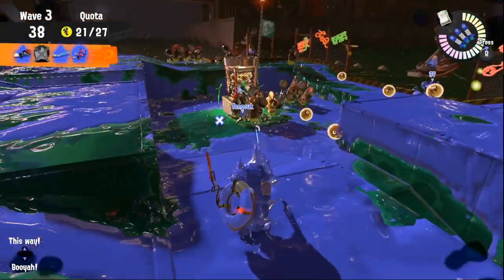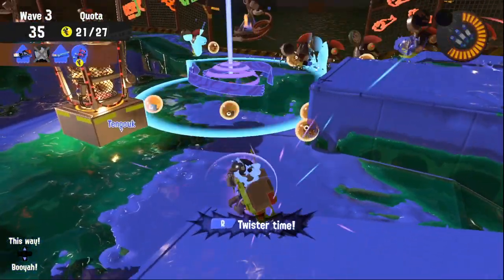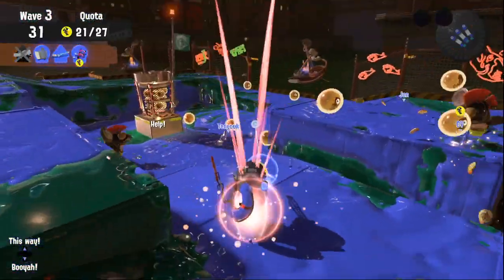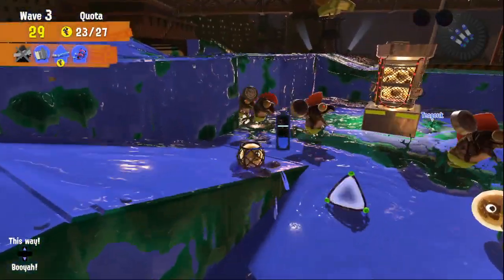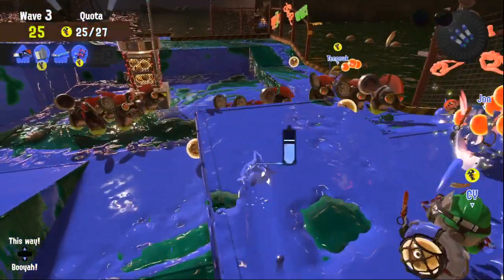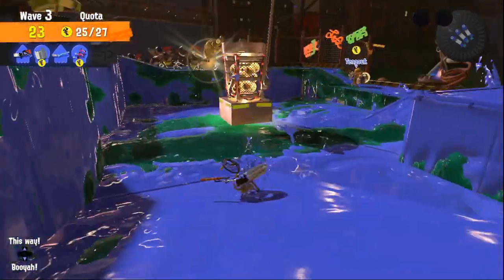Make sure to use your specials. Wavebreaker is helpful to kill chumps and weaken the goldie. Inkjet is good when a teammate is about to go down, or to hover next to the basket with the glowflies aggro to kill the goldies close to the basket. Same for the Booyah Bomb. Inkstrike is also a good one.